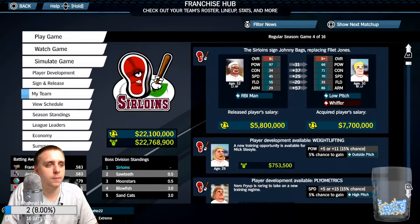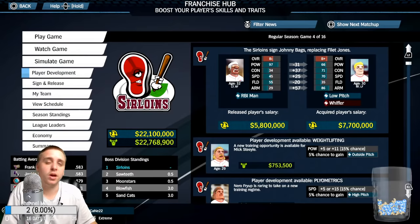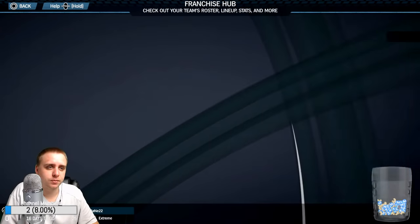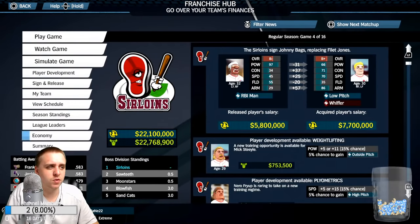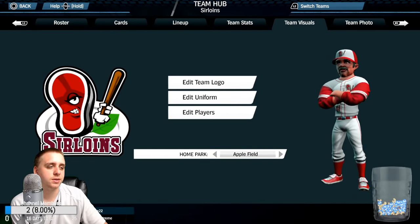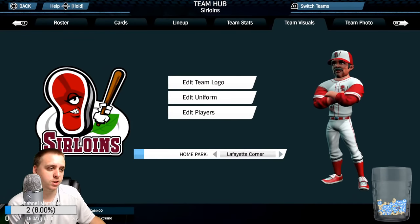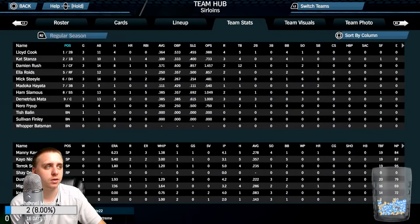You cannot customize your manager, but you can customize the team, the logo, and choose the stadium. You can't customize the stadium but you can choose it, and I think there are about 14 stadiums in game. Here it is — Home Park: Apple Field, so Apple Field 2, 3, 4... 14 stadiums in this game. I think there are a couple new ones along with all the stadiums from prior games.